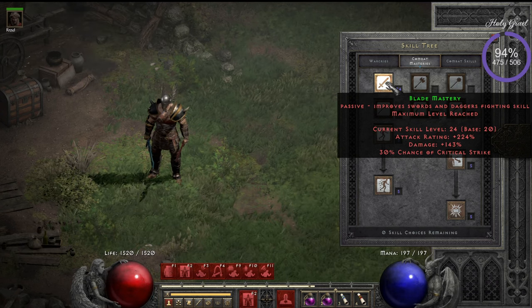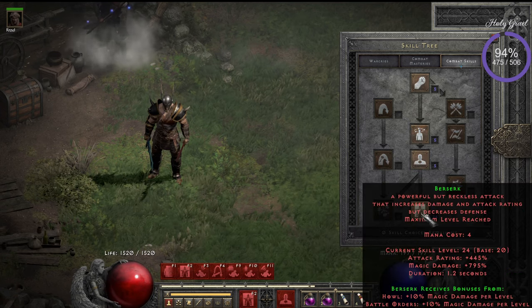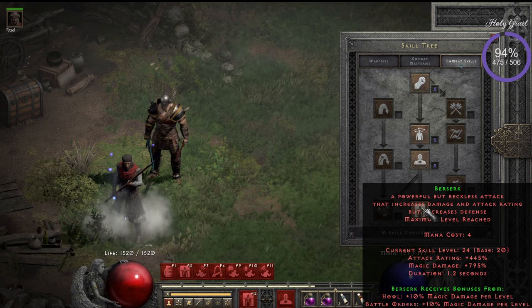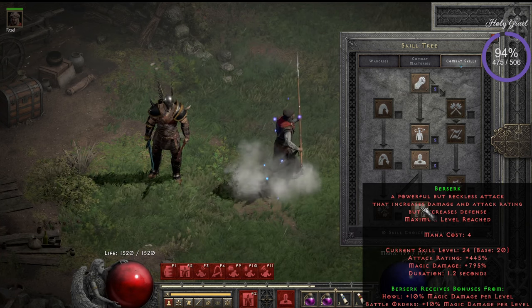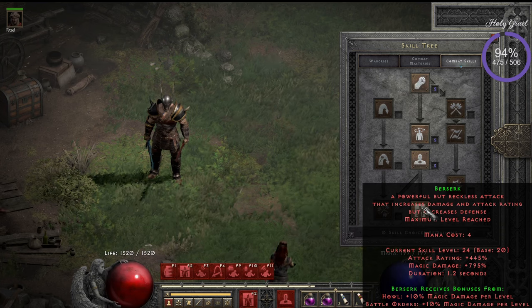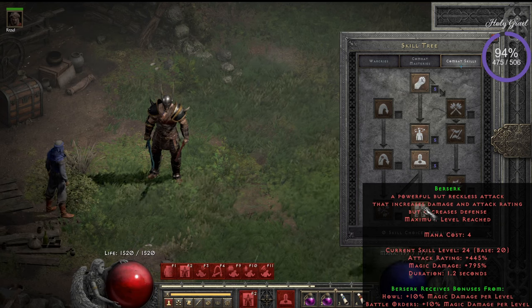Every extra swing is also a moment you can be hit, which you don't want. When you use Berserk, it decreases your defense, so you want to scare all the monsters away and try to kill the monster in one blow. That's the best thing you can do.